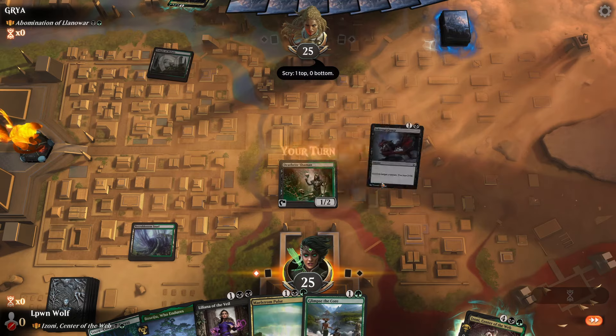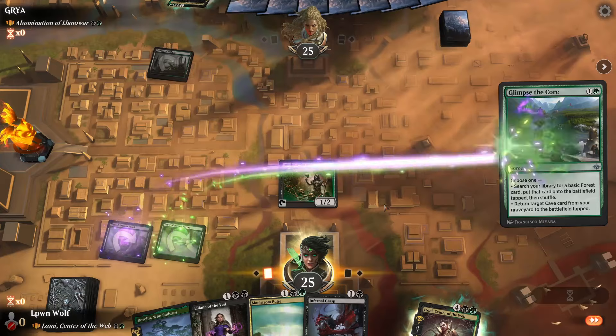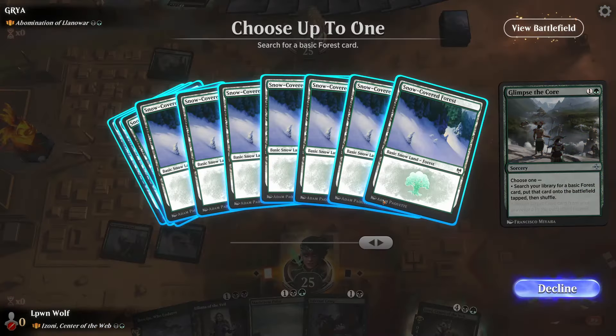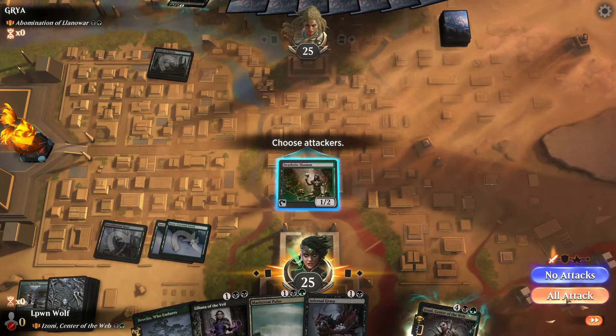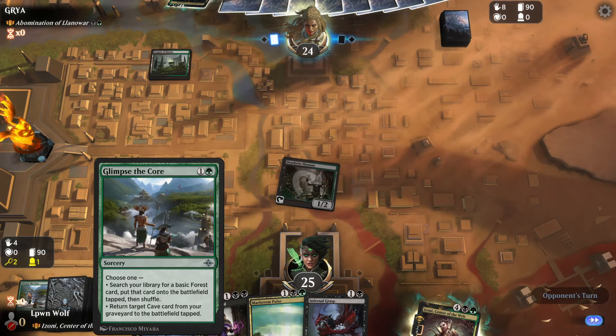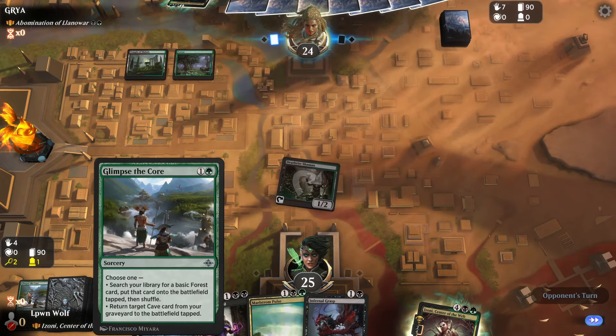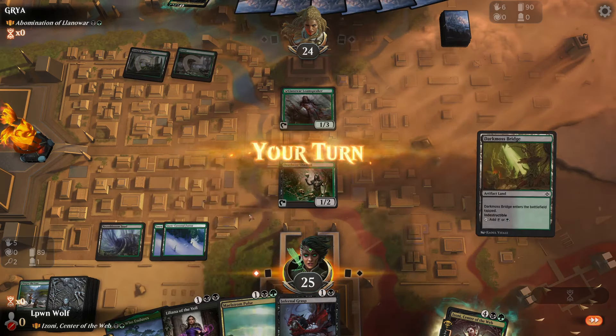Now the issue here - we can't play Liliana turn two sadly. But we can ramp with Glimpse the Core, definitely a really welcome addition to the format. Even though green doesn't need more ramp, it's good. I think this card has definitely gone under the radar; I don't think many people realize this card is here.